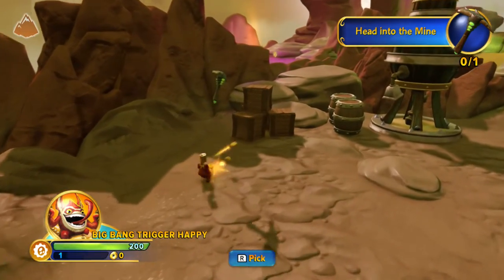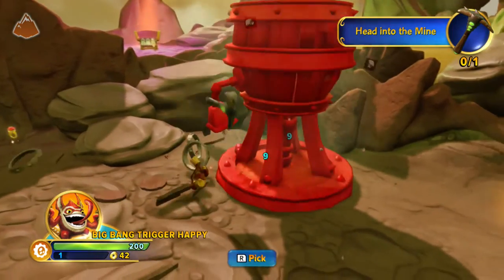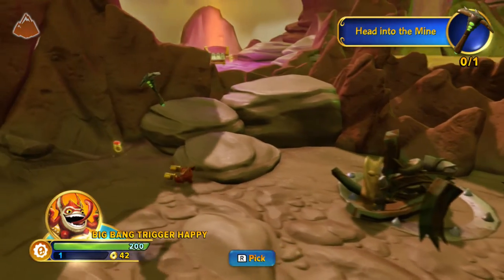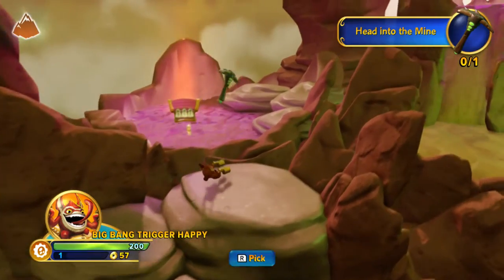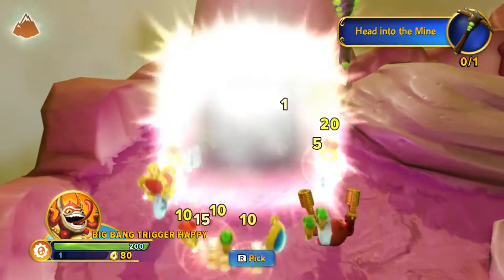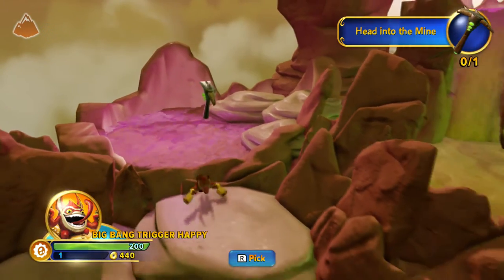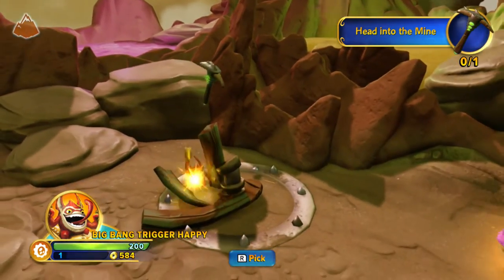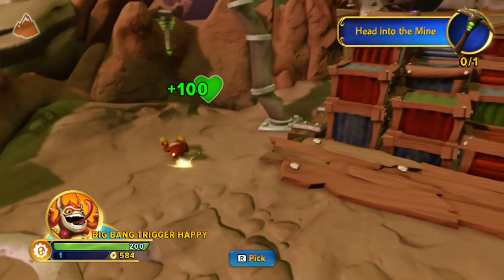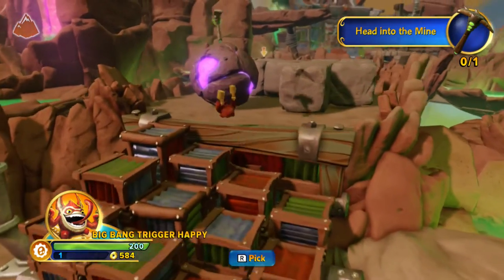Who's your favourite Skylander Zack? Big Bang Trigger Happy you like. Oh look there's a chest up there - do you see it? Do you see the chest up there buddy? Do you see what's in it? What do we get? Candy! Do you eat it? Yeah I ate it didn't I - nom nom nom. Yeah I ate the candy. I'm a candy man.